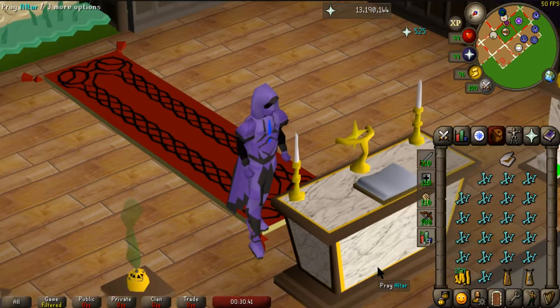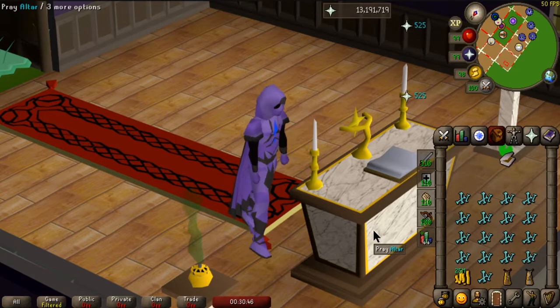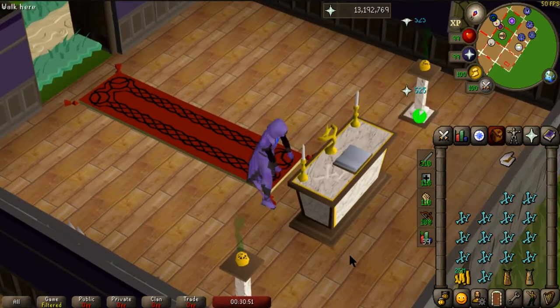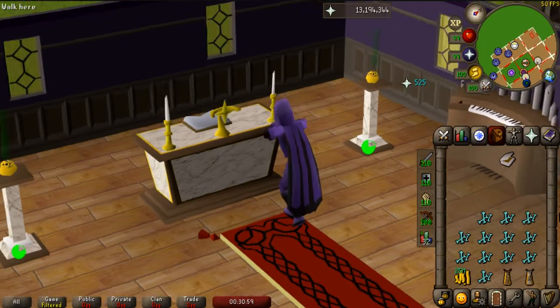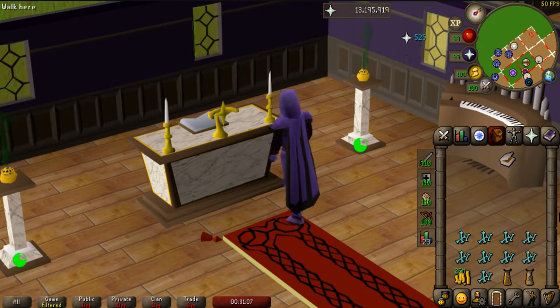When offering bones on the altar and both burners are lit, you receive a game message in the chat interface saying the gods are very pleased with your offering. When both burners are not lit, it says only that the gods are pleased with your offering, omitting the word 'very'. Any incense burners can be used to gain the same amount of experience, given they are lit with marrentill herbs.